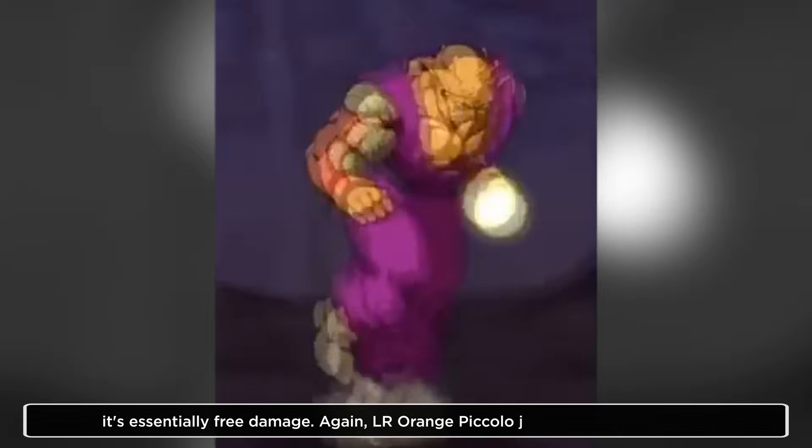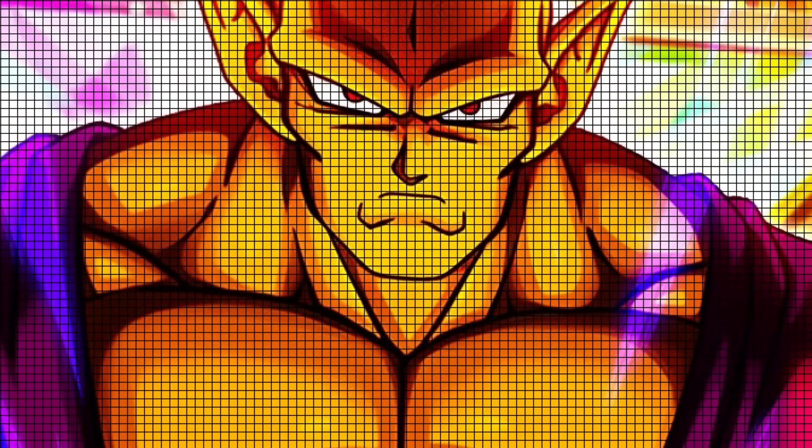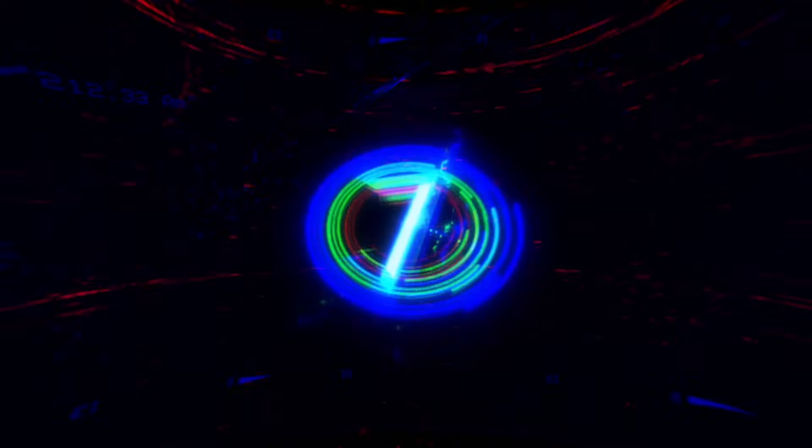LR Orange Piccolo is a very, very good unit and the giant form is just one of the strongest, if not the single strongest ability in the entire game, which of course nets him number seven on this list.